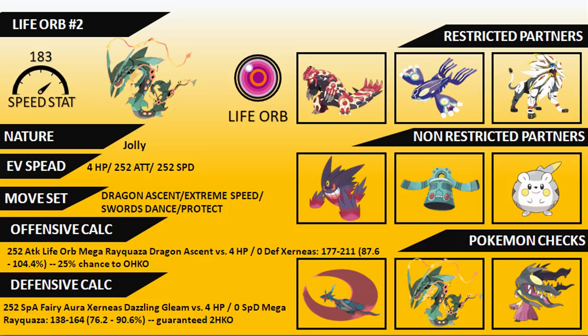Some restricted partner examples for the Life Orb set include Kyogre once again, as it's just so strong alongside Mega Rayquaza, able to overpower Primal Groudon. Primal Groudon can also be an option — it supports Mega Rayquaza nicely with its Fire typing resisting Fairy types and Ground typing dealing with Steel types that Rayquaza struggles against. Solgaleo is another alternative, as Rayquaza's threat to Fairy types makes them complement each other nicely outside of the more common pairings.